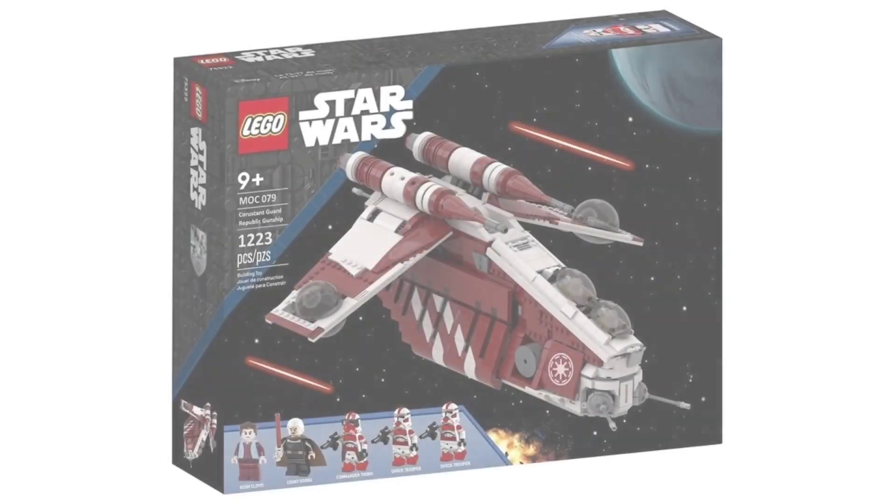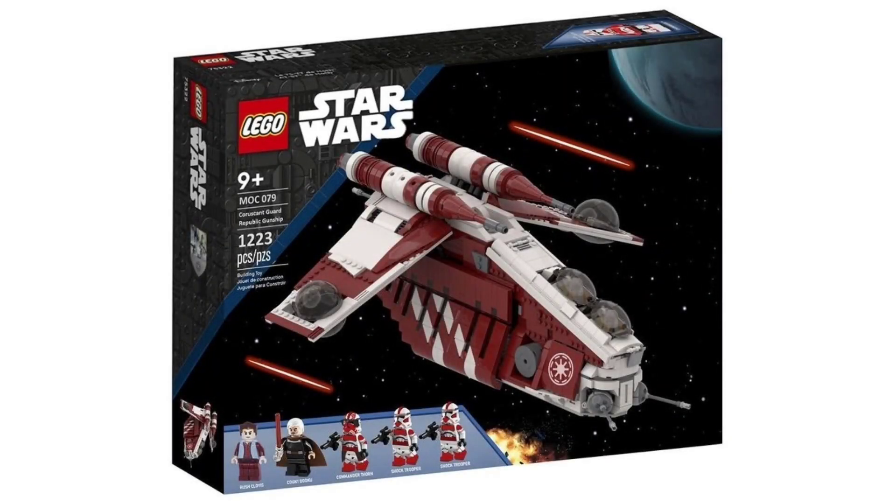The first set we have here is the Coruscant Guard Republic Gunship. This is based off of that arc in the Clone Wars where Rush Clovis is taking control of a banking system that both the Republic and Separatists use, and Count Dooku basically manipulates him into doing some pretty bad things. This gunship is based off of that. It comes with Rush Clovis for the first time ever, Count Dooku, Phase 2 Commander Thorn, and two Phase 2 Coruscant Guards.